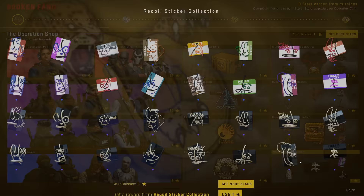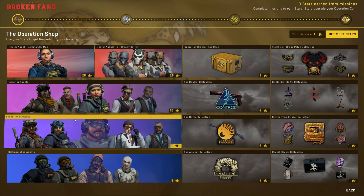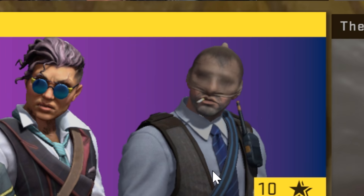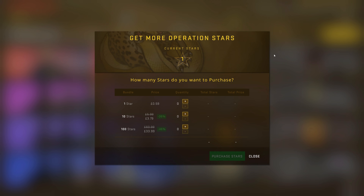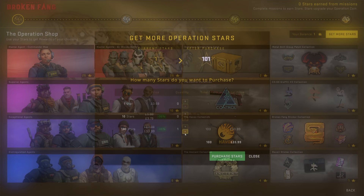It looks like you can choose which rewards you get this time. In the first week you could get 10 sticker collections, or 1 superior agent. Or you could save up until you get 25 stars and then get the highest grade Master Agent skin. On the store page there's a new Broken Fang case, 3 new skin collections, new stickers, patches and graffitis, all of which can be bought using stars.